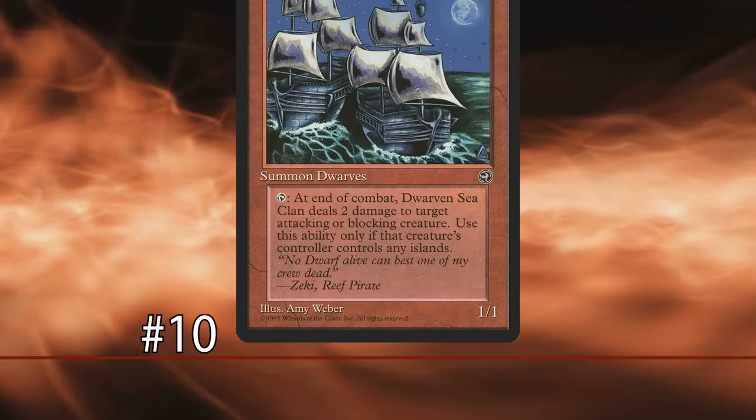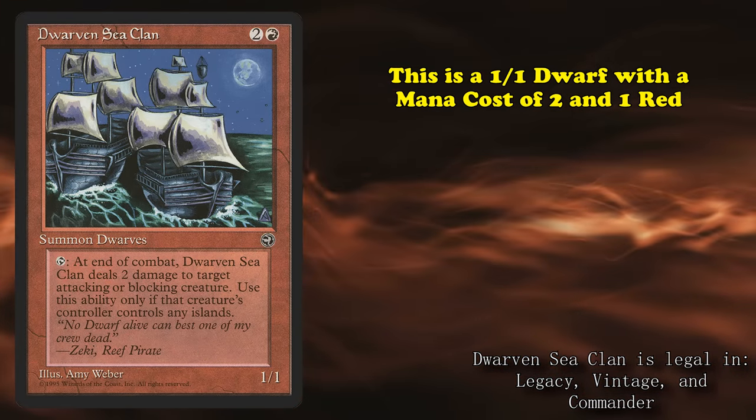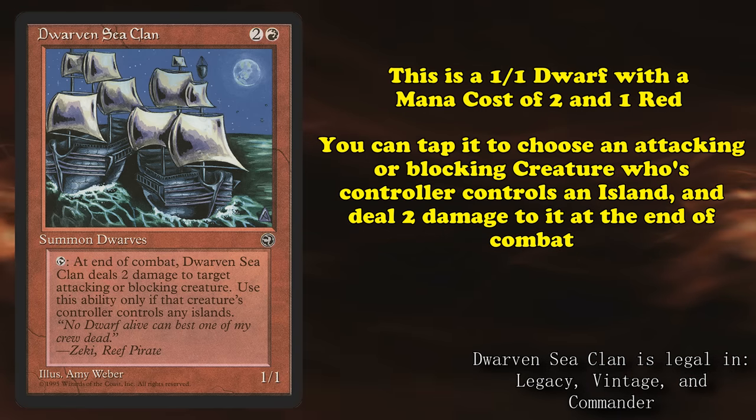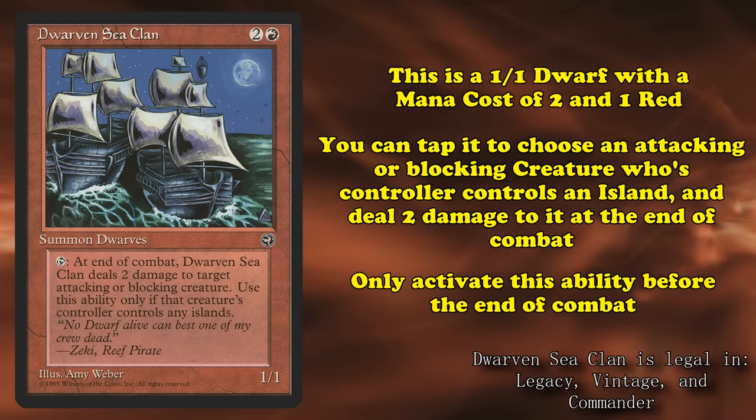Starting us off at number 10, we have Dwarven Sea Clan. This is a 1/1 dwarf with a mana cost of 2 and 1 red. It has the ability where you can tap it to choose an attacking or blocking creature whose owner controls an island, and it deals 2 damage to that creature at the end of combat. You can only activate this ability before the end of combat.